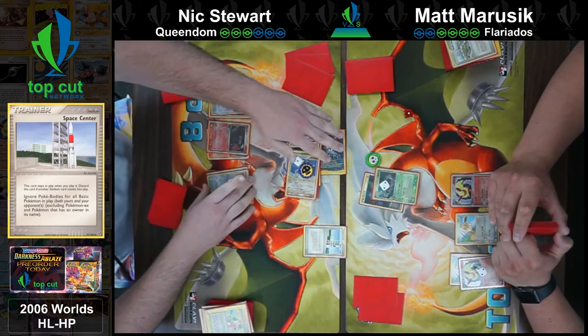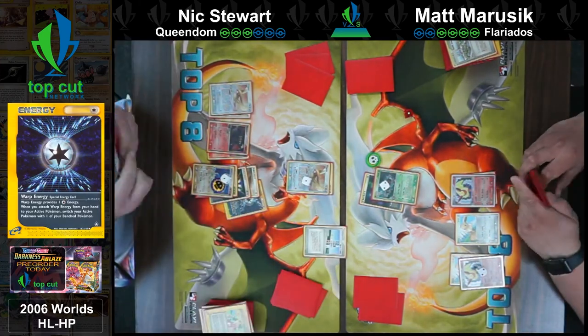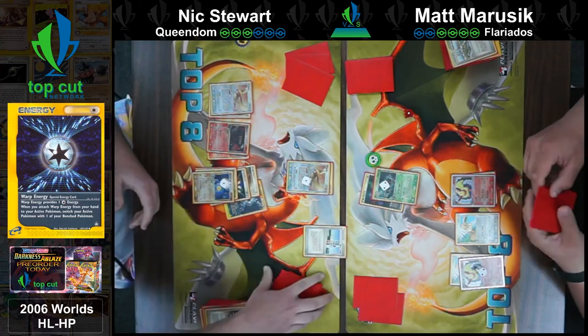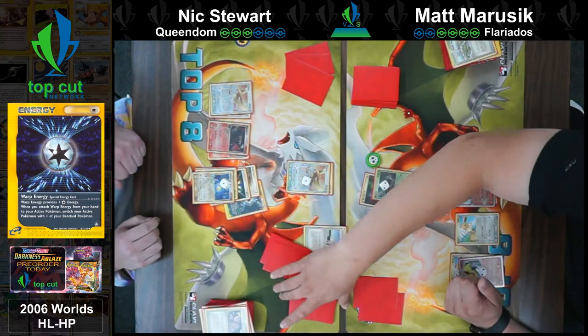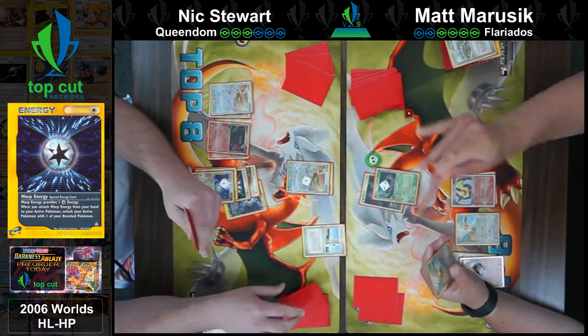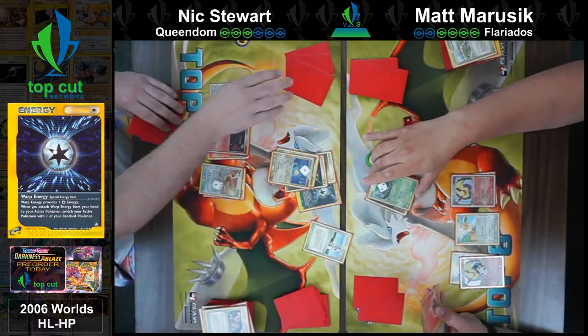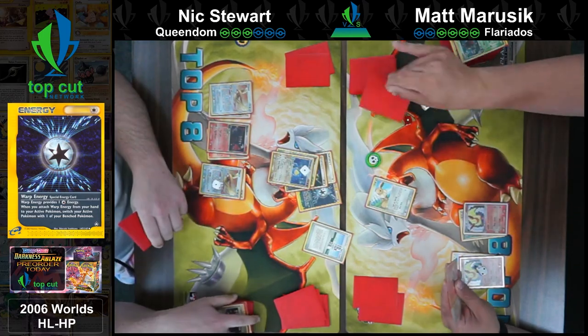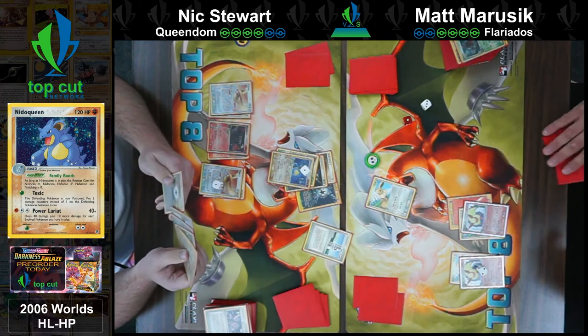There's a Warp Energy though — Warp Energy lets him run to the bench! Matt is going to have no attackers in play. Flareon can't attack, but he had to use that energy to retreat. Immediately going to get stomped by an Admin. It looks like Nick is going to turn this game back around and take these couple of knockouts.